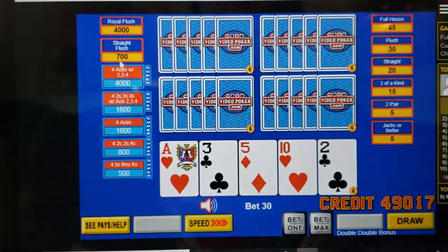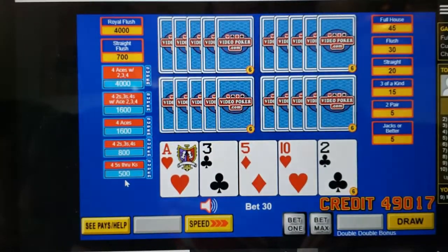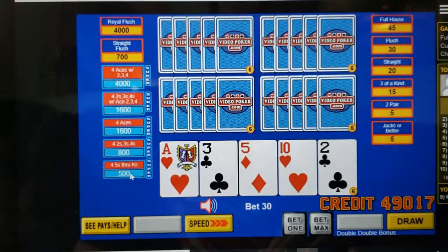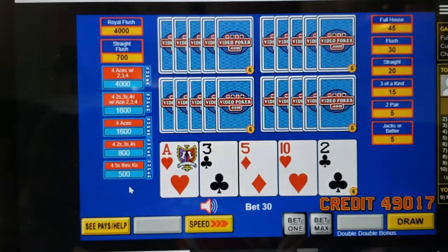You will see that the straight flush jumps up to 700. You're going to get paid double for all the others — so 4,000 for your aces with a kicker, all the way down to 500 for regular fours, fives through kings. What I like about this one is that you're only betting one extra credit per line and you're getting this huge chance to get a good payout.